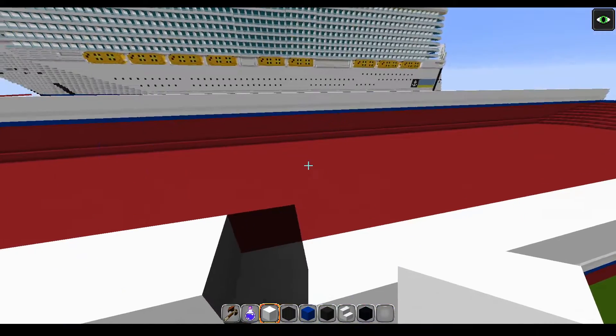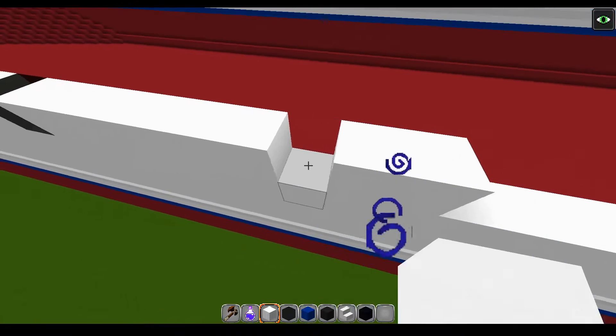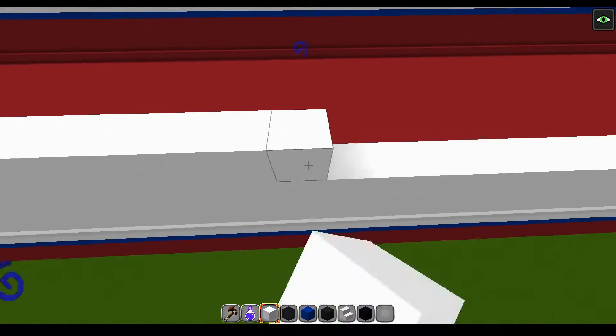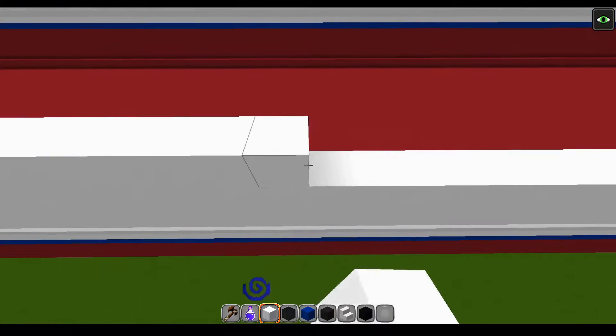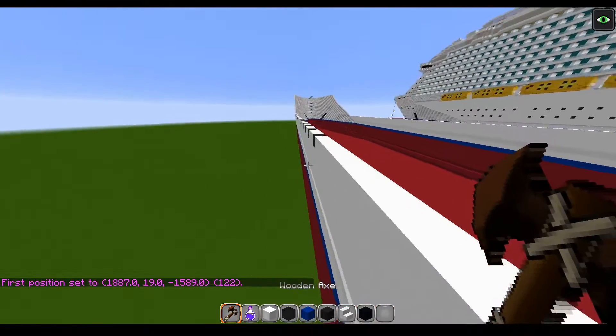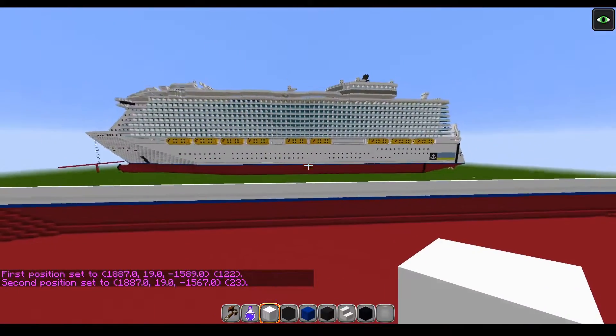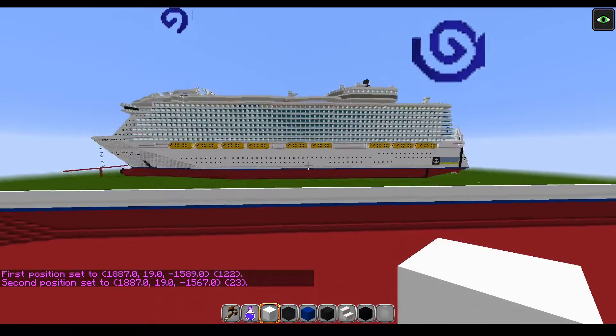Now you're going to have a 23 after this one right here — so 1 through 23. That's 23 blocks, which is that piece right there in between those two.